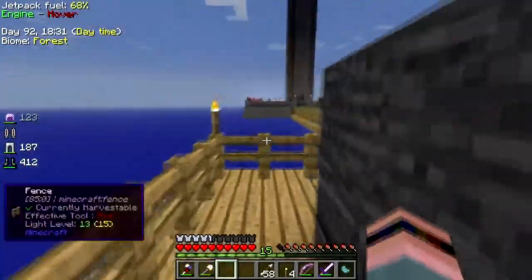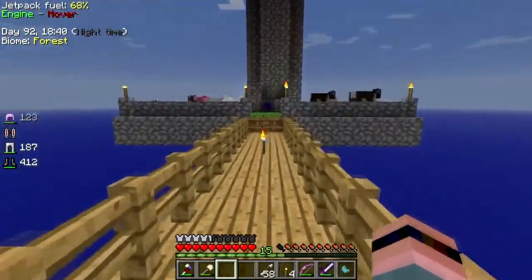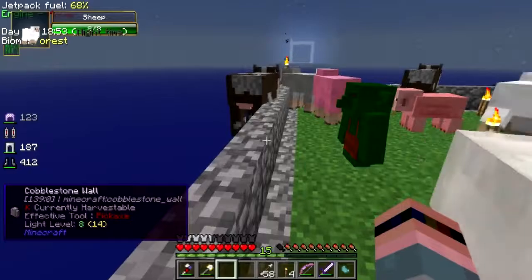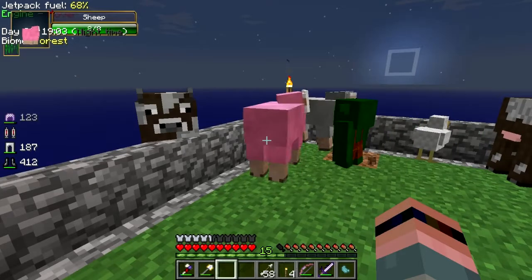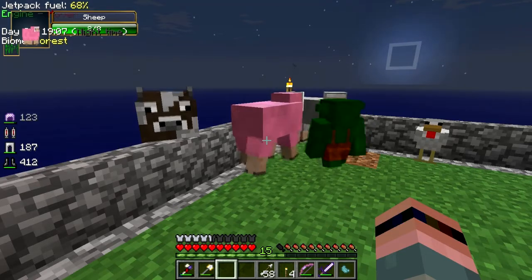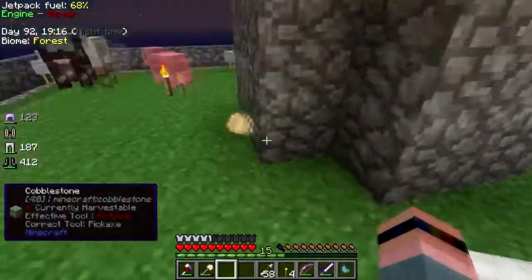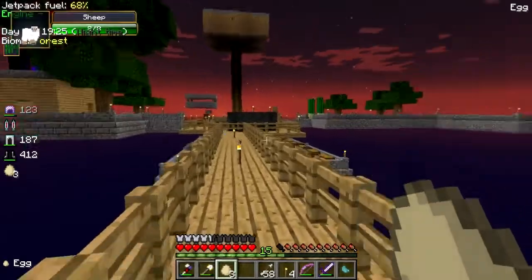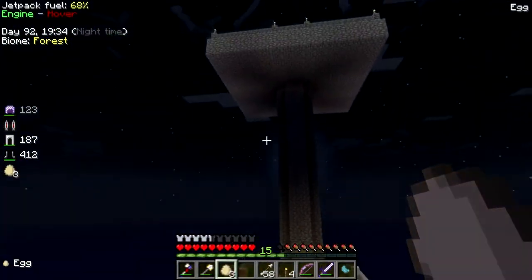That structure down here is the passive mob farm I've been talking about. It could just be that I'm too close to it most of the time, but at least it's sucking up random eggs and feathers. Cow, how did you get out there? I might need to pull up all that grass, thus forcing mobs to spawn up here - passive mobs anyway.